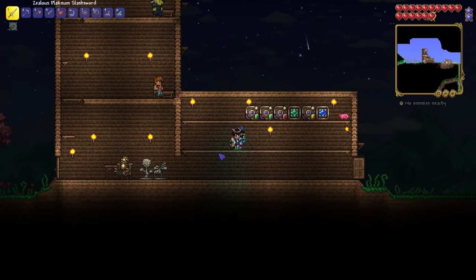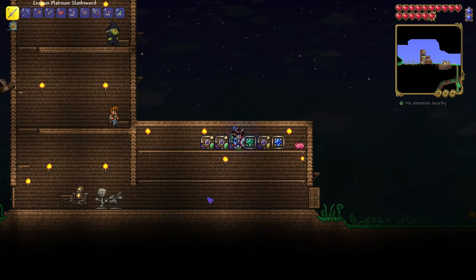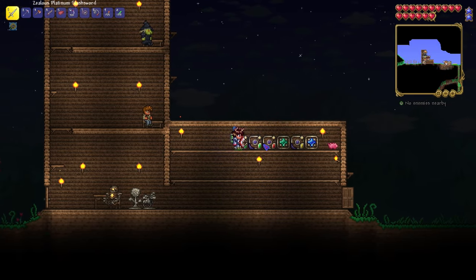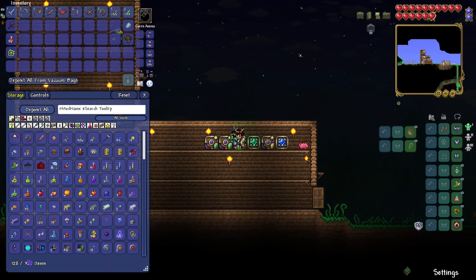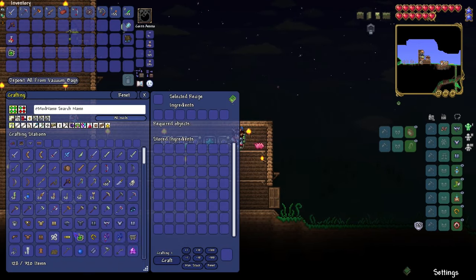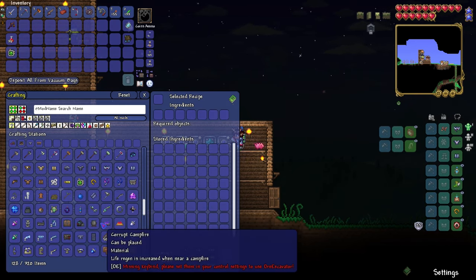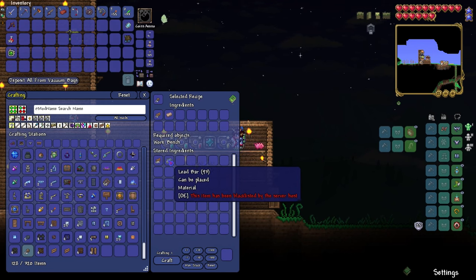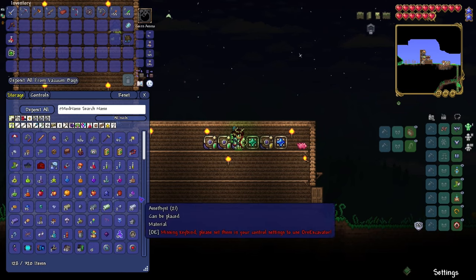So if you guys didn't see the stream I did of this series, we got the refined storage. We have up to 320 items because I made three — actually four — of these bad boys, and I put the demonite grade on each and every one of them, which gave us the ability to hold at least 320 items. If I run out of space, I'll go ahead and make more. Everything is inside the refined storage, so all we have to do is just craft right from here. If I wanted to make a storage connector, I can make lead bars.